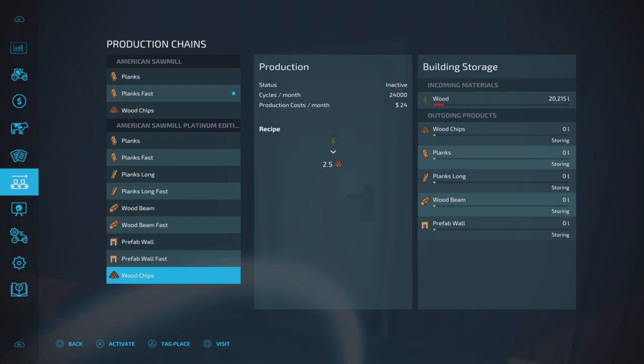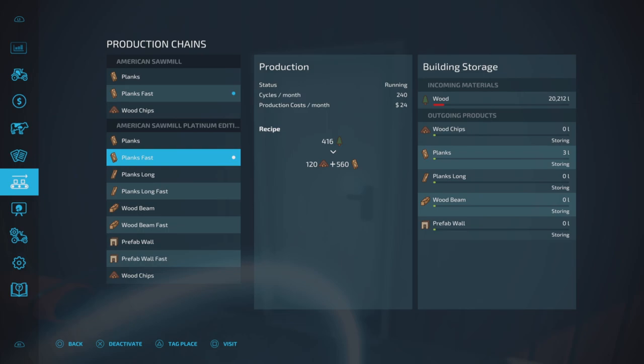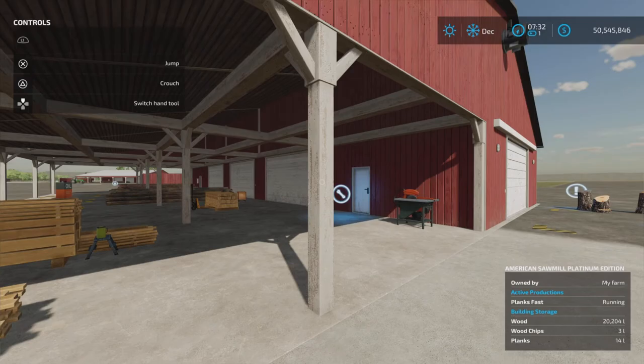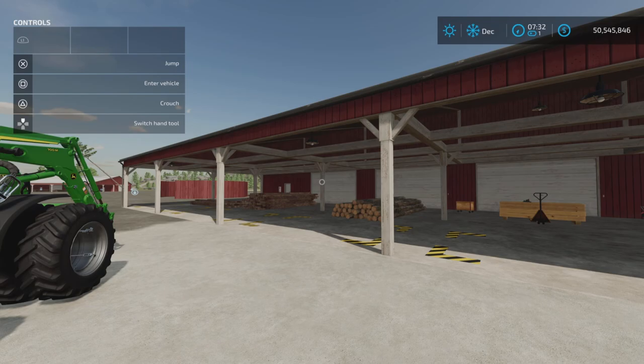Let's do an apples-to-apples comparison and turn on planks fast here too. It'll be a little slower since I waited to start it, but other than that it's identical except for what it produces. To use those extra products — long planks, wood beams, prefab walls — you must have the Platinum Expansion DLC purchased, installed, and active on your map.